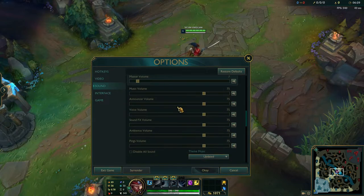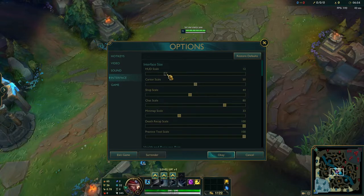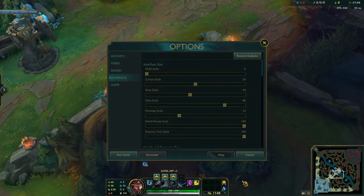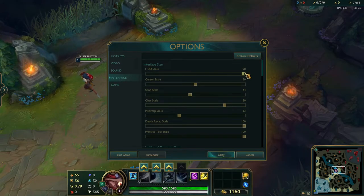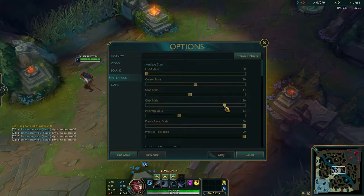For interface, I have sound turned off for recording purposes. For the HUD scale, you don't have to put it on zero, but I definitely recommend somewhere in the 10 to 25 range or lower. I love it on zero — it just gives you more space to see the game. The default I think is 100 which is hideous to me. For chat scale, you can lower it a little bit — I put it slightly smaller than default.